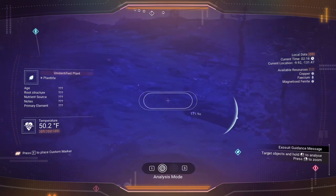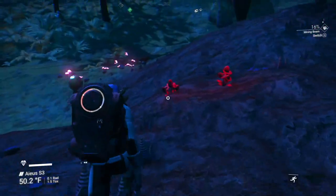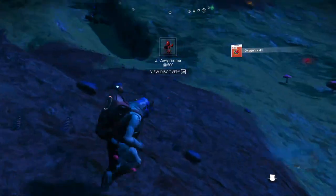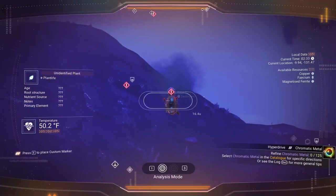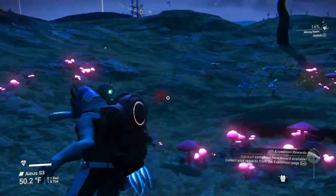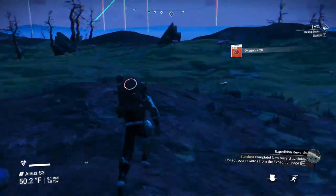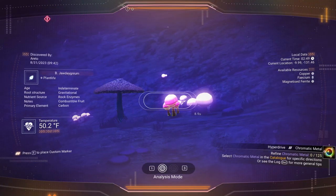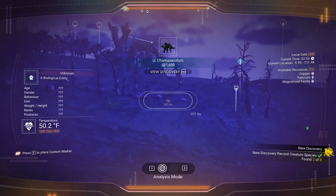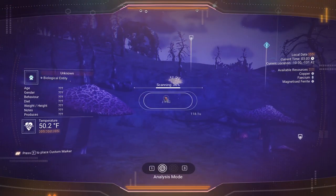We can also get the digging milestone that we need. There's another plant here — grab that while we're here. Lots of things to be scanning. If you're newer to the game and used to scanning things all the time, this is going to work out great for you. For those of us who have been playing a while, we don't scan as often because we've already scanned everything. We've got to train ourselves to remember to scan. We're up to three of eight creatures discovered. No flying creatures yet — there's the water.